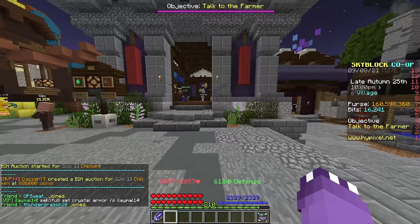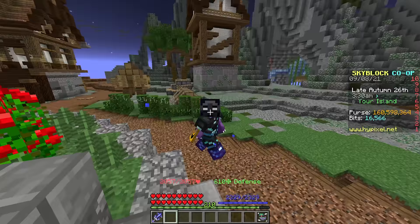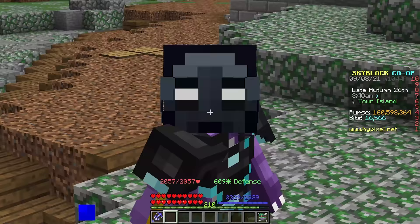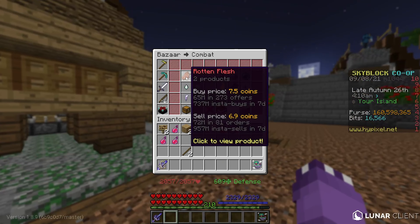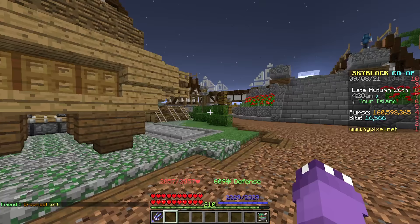Let's jump into the next flip. This one is a little more expensive — it costs about 2.8 million coins to flip, but you can make upwards of 3.3 to 3.5 million coins, so you're making about 33% on your investment. It also has high volume so it works really well.